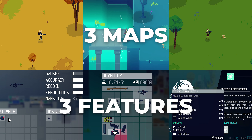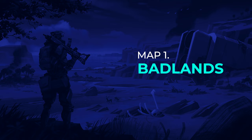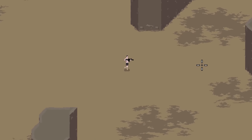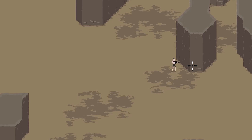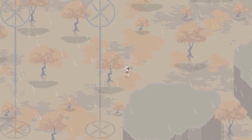Blood Running is a stylish pixel art extraction shooter. In the game, you'll enter the cyber wastelands, fight off androids and bandits, loot valuable gear, and venture into the remnants of a world in ruin. Today, I'm going to show you the three vibrant maps I designed and the three major features I added in year one of development.